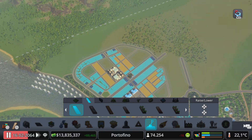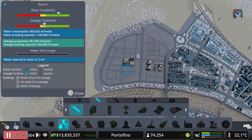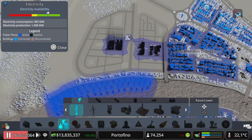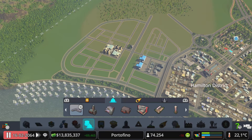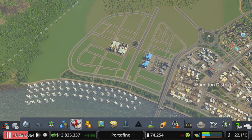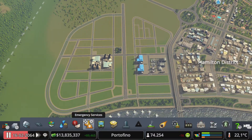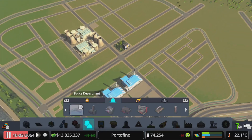Electricity is okay, we have water, we just need sewage and we'll do that right now. I almost forgot — I still need to build some services such as a fire department and a police department. We don't have those in this area yet. We might also need a crematorium, but actually we have a big one already. Let's build a police station and fire station, and let's get the radio on for some background music.